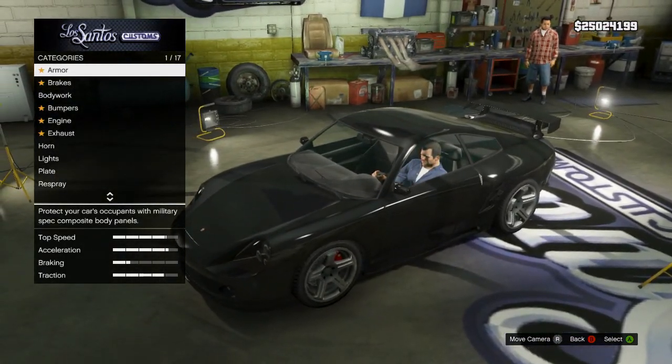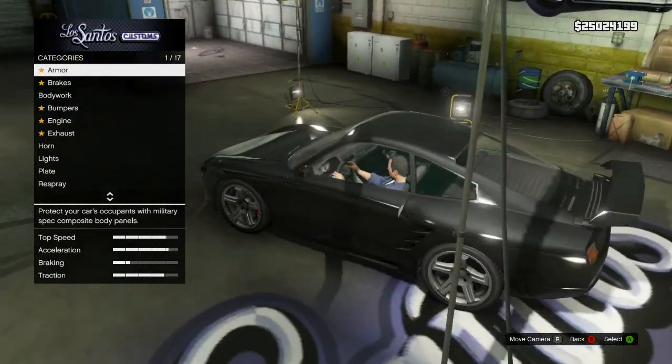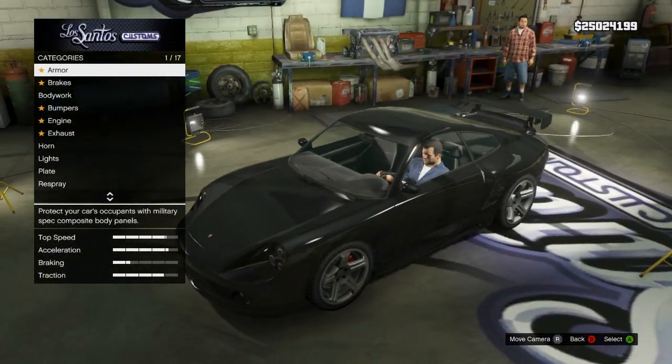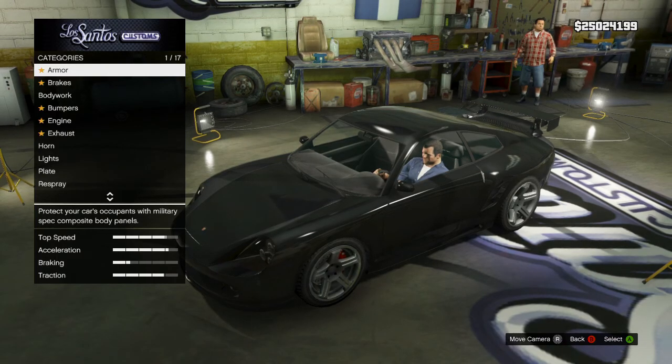You can find it in and around the streets, but you cannot actually upgrade it and put it in your garage unless you are a certain level. For other people, you can buy it on the market. It is 100,000, probably one of the cheapest sports cars you can actually buy — great for some of the newer people just starting out in the game.